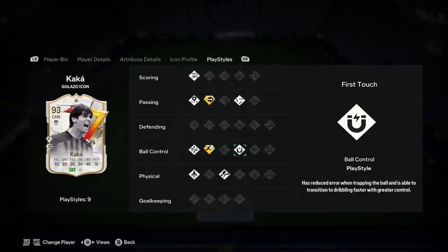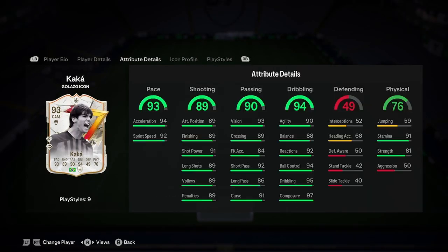Play styles: we've got Finesse, Inside Pass, Pinged Pass, Tiki Attack, First Touch, Rapid Pass, Technical, Quick Step, and Trickster. Insane play styles, great stats.